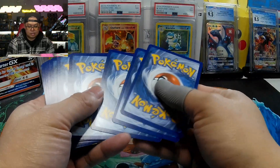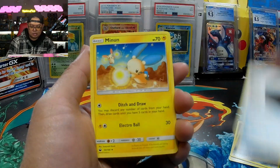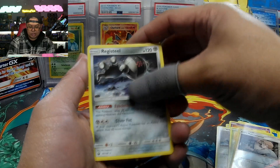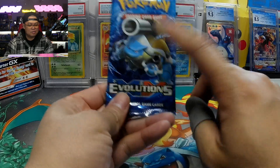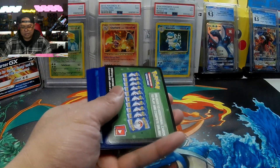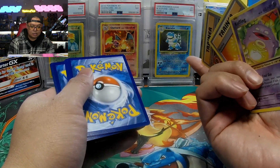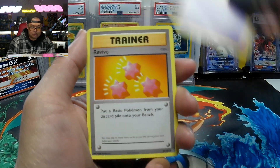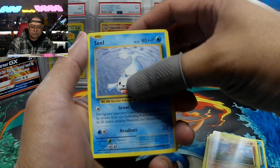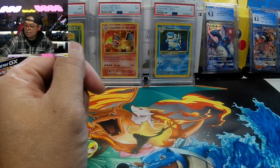That's the one thing about opening these packs when it's $90 — packs definitely have some chase potential. XY Evolutions: Koffing, Trainer, Voltorb, Sandshrew, Poliwag, Diglett, Seel, Ponyta reverse. No hits from any of those packs.